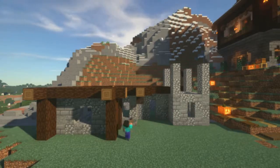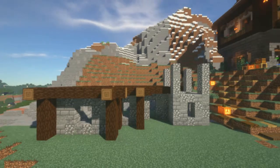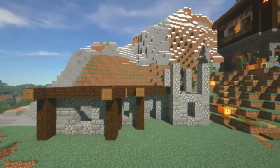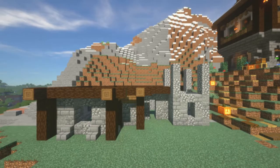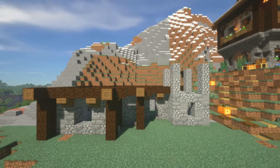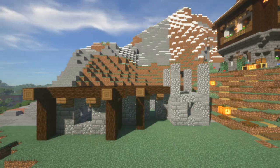Now I'm just sprucing things up a bit with some spruce logs, trying to add some decorations to the outside. I think adding these spruce logs on the outside makes a nice outline to really give some detail and some contrast to the build.